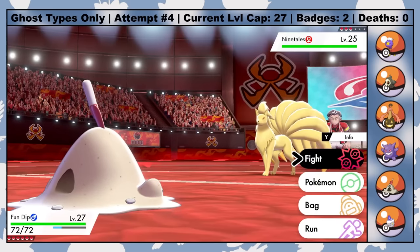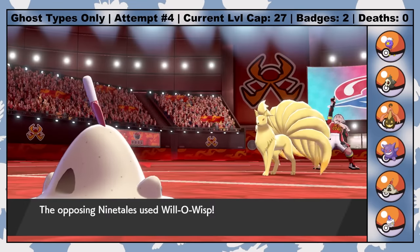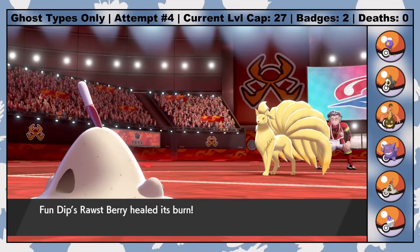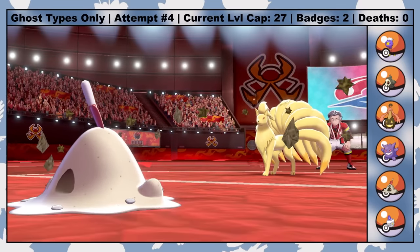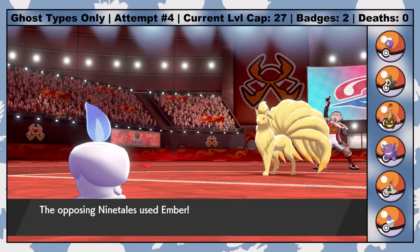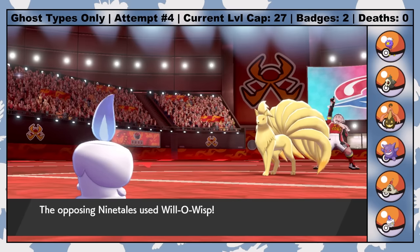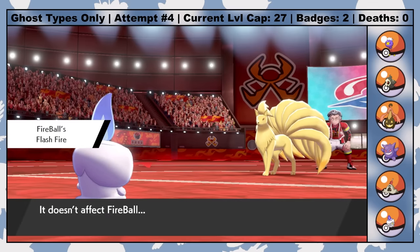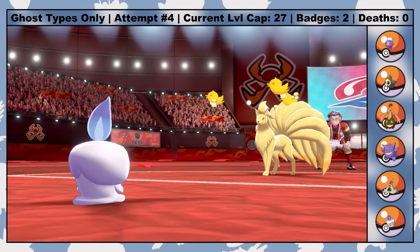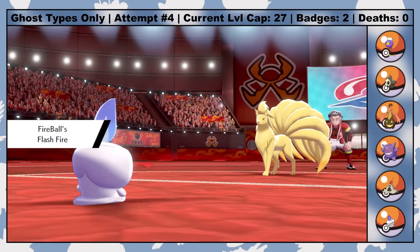As our battle begins, I lead with Fun Dip to set up Stealth Rocks — he's holding a Roseli Berry to heal the burn induced by Kabu's lead Ninetales. Then it's off to Fireball for his debut performance. Fireball has the ability Flash Fire, making him completely immune to Fire-type moves, meaning he completely walls the Ninetailed Fox. It was a 50-50 shot to get Flash Fire instead of Flame Body, but I did make sure to craft an Ability Capsule from the Cram-O-Matic on the Isle of Armor in case I needed to change his ability.